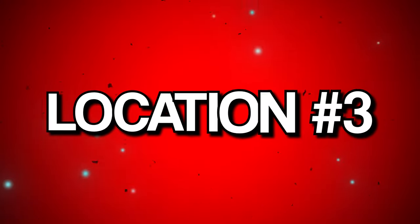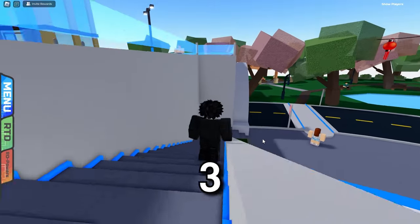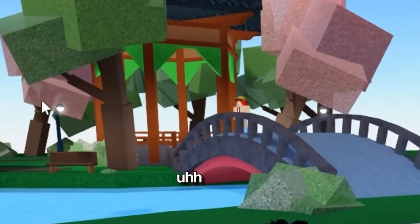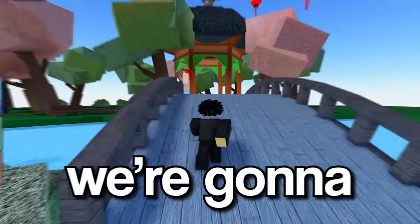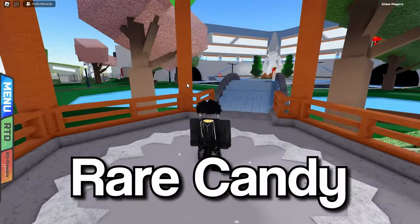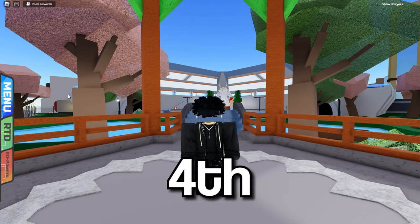For location three, we're going to head over to the park district in Antheon City. We're going to run under this structure — I don't even know what it's called to be honest — and there should be a hidden rare candy right here. There you go, we just got a rare candy!